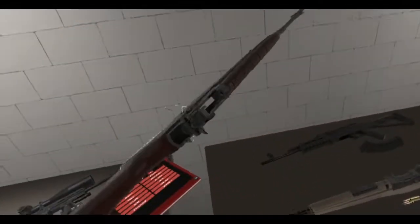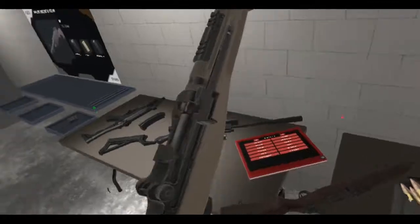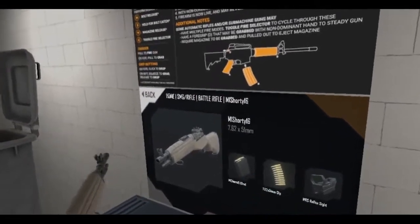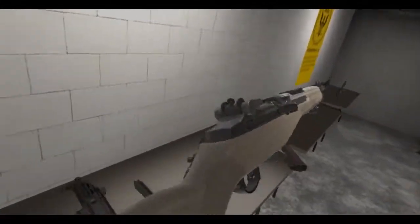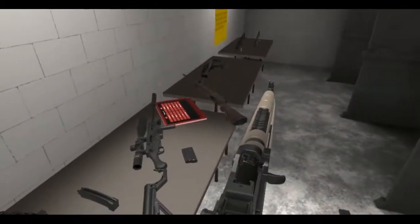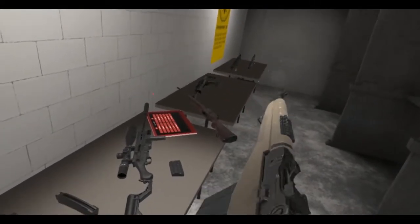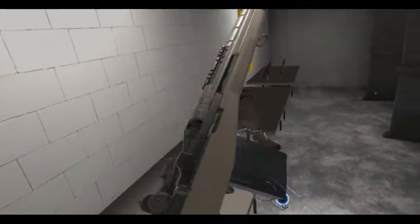Here is the other M14-type rifle — the M1 Shorty 16. Basically a cut-down version of the M14, which is pretty cool. There's a rail on top and it only fires in semi-auto.